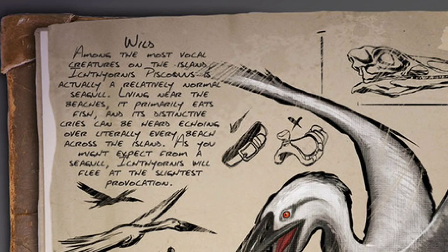In the wild, Ichthyornis pisoccus is actually a relatively normal seagull. Living near the beaches, it primarily eats fish, and its distinctive cries can be heard echoing over literally every beach across the island. As you might expect from this seagull, Ichthyornis will flee at the slightest provocation.